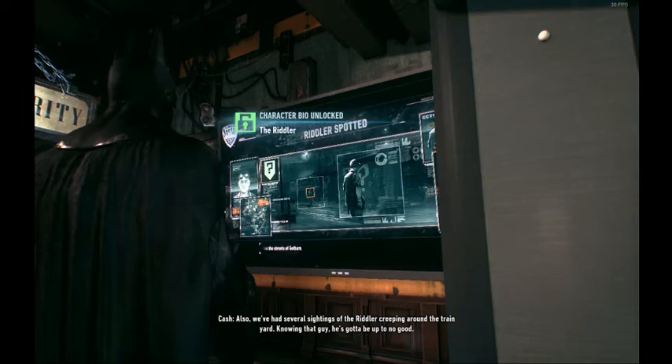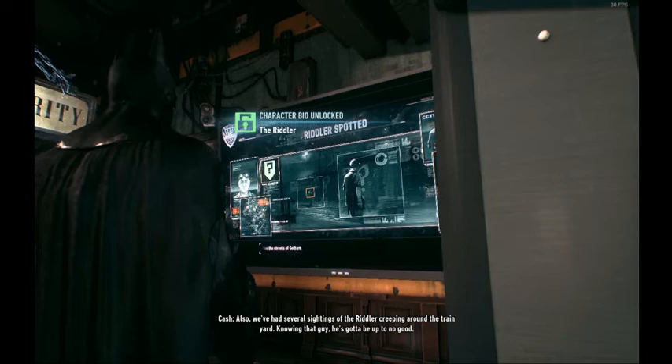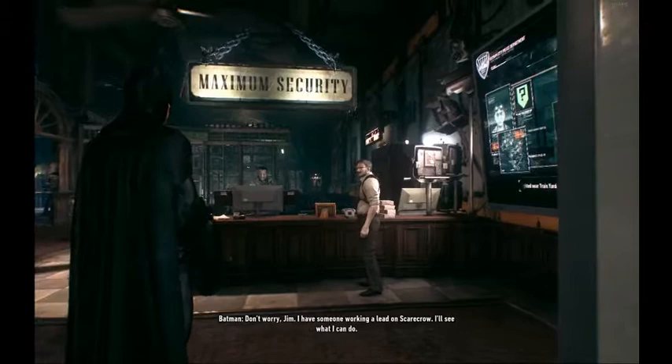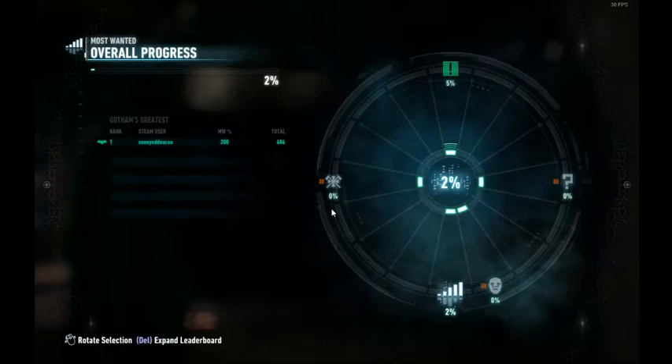I select the firefighter mission just because I use keyboard and mouse, and it's pretty much the closest to where the mouse position is when I'm clicking through. That's the only reason — it doesn't really matter what mission you click. Spam the mission select button.